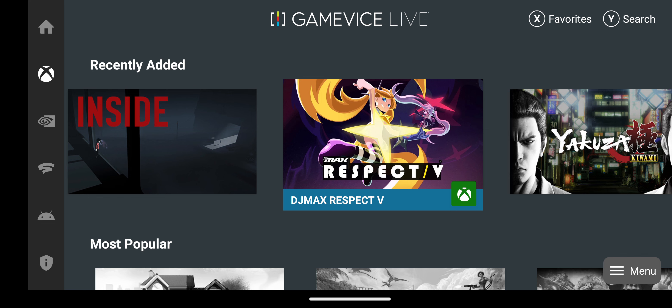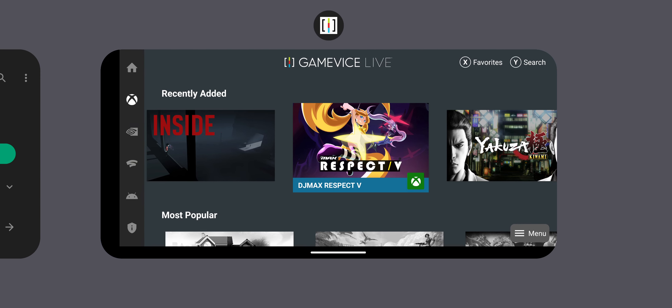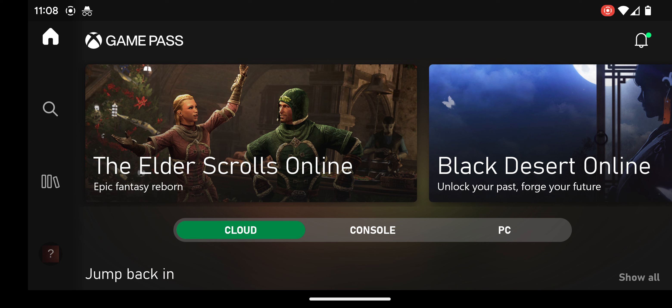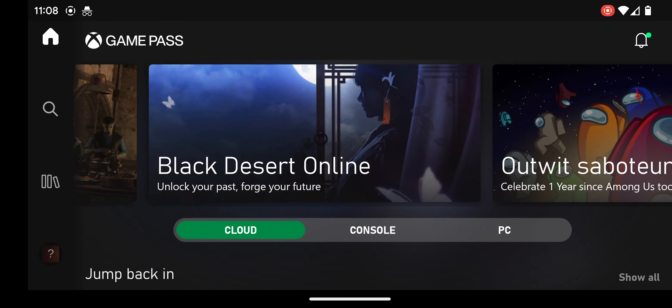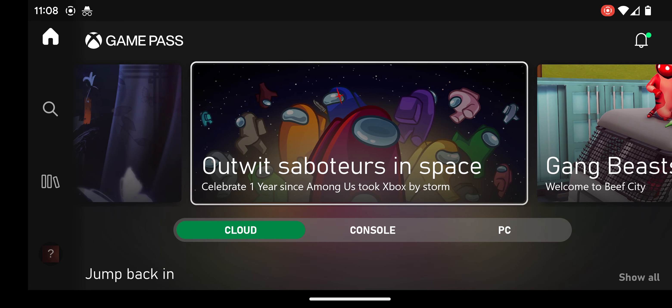It's a little more than the Stadia, but take a look at it. So if we go and download the Game Pass app, here's what happens. Here's the Game Pass app and you can see what games are available. Now you want what's in the cloud because you can't play the console games or the PC games on here.